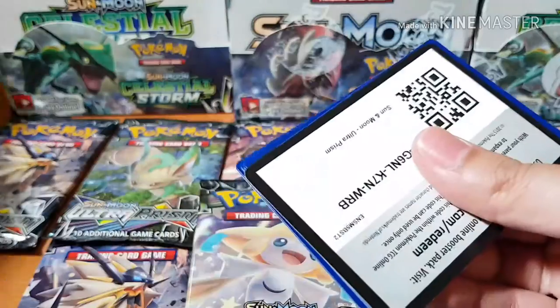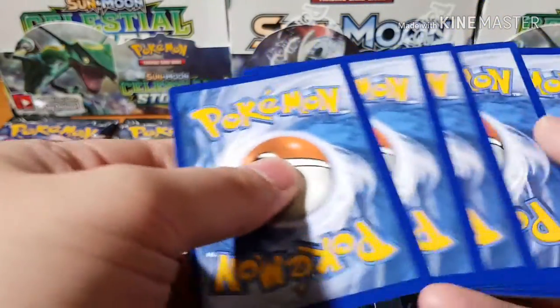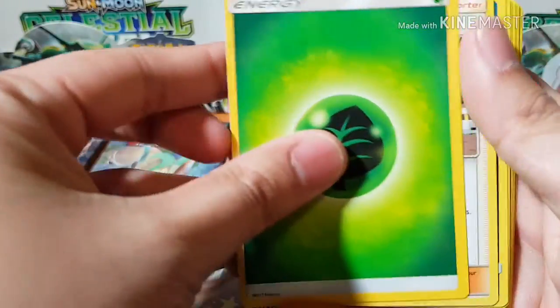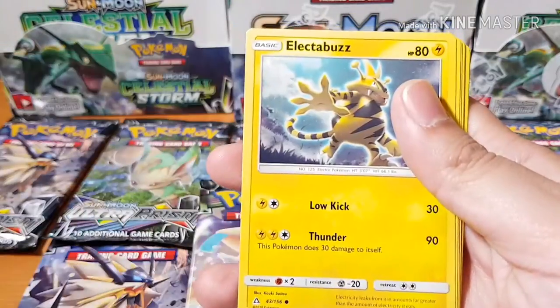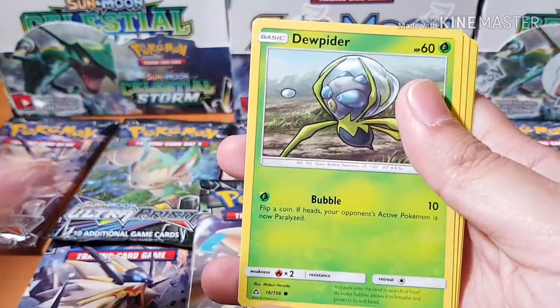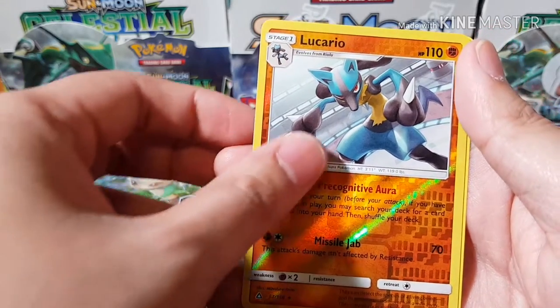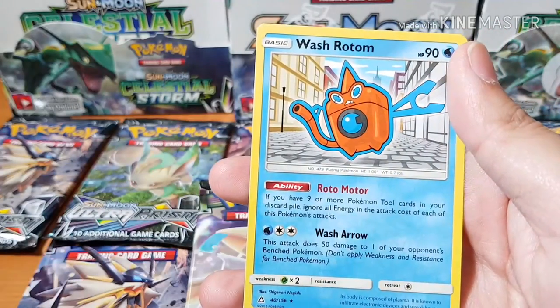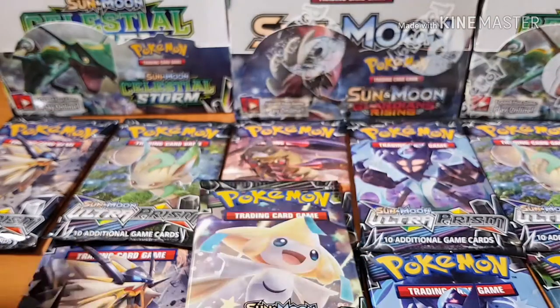Trying to get them in fast. That's the code card if you guys want it. It's all from the back. Leaf, Cynthia, Skuntank, Floatzel, Electabuzz, Stunky, Stunky, Turtwig, Jupiter, Gible, Reverse Holo Lucario — he's got bloody knives on his arm — and Wash Rotom to start it off. Not a good start guys, but that means it's only going to go up from here.